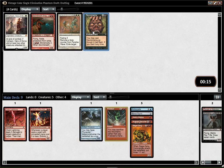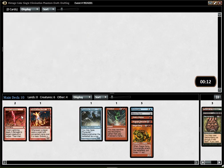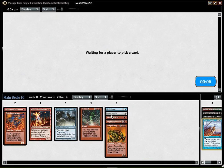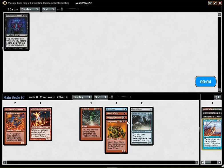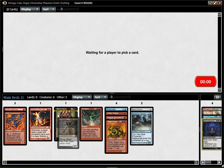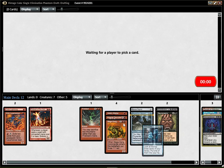Necromancy wheeled — that's weird, no one is caring about that. Maybe I should pick Necromancy, maybe I should just be Reanimator. Maybe someone just took Animate Dead because they were Black, or they counter-drafted. Lavamancer wheeled. I have quite a lot of options available to me. I will need to make some sort of choice though — it's a very weird start. Griselbrand wheeling is very, very strange to me.